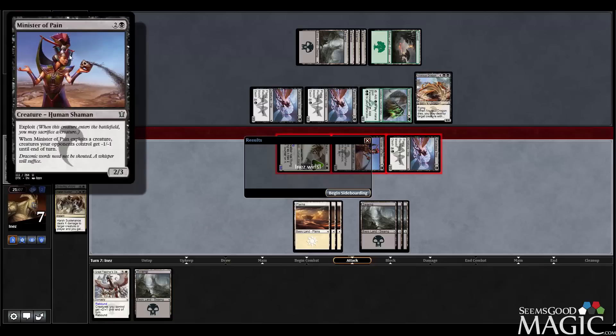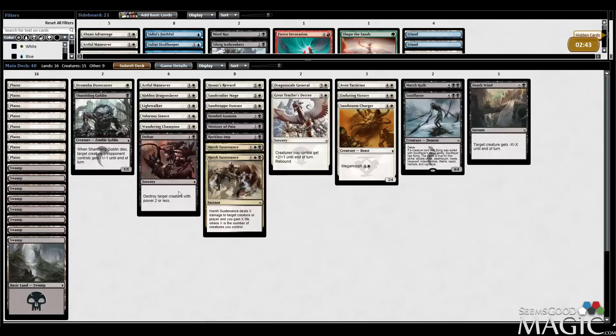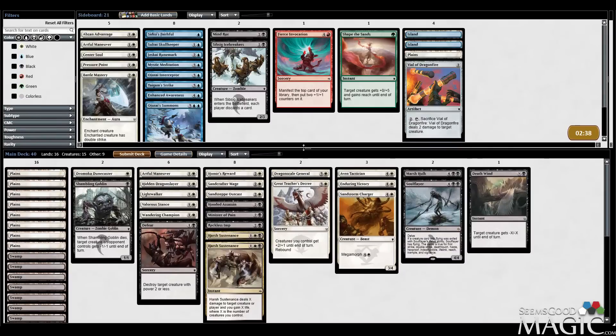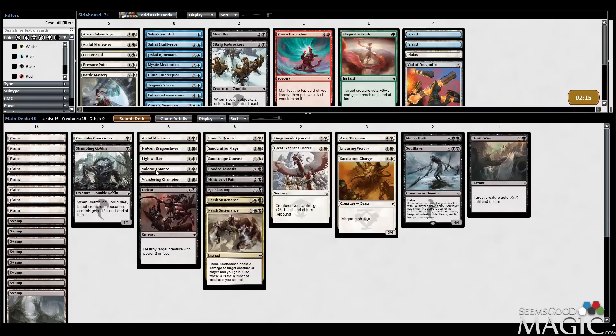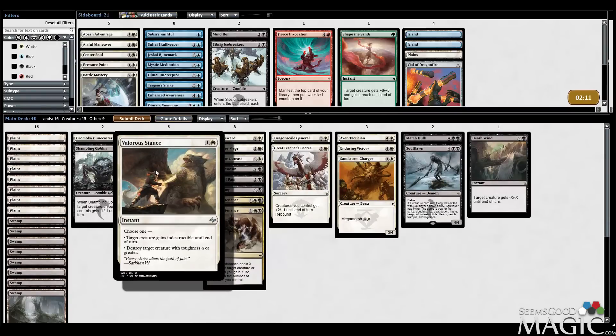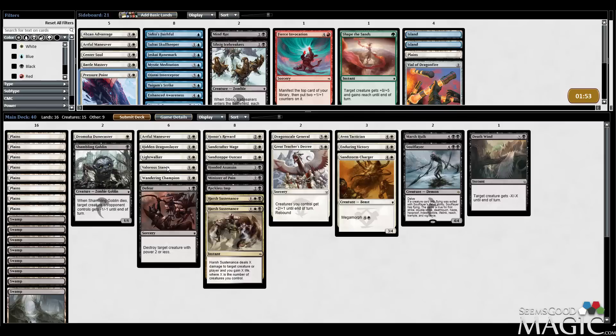Successful game one, but our opponent did mulligan. Minister of Pain seems like it's actually decent against us, to be honest. Typhoid Rats is a little bit of early defense, so this doesn't look like a walk in the park by any means. I don't know if we saw any spot removal from him, so I don't know if there's any incentive to bring in Temur Sabertooth. I think we want to stick to our combat tricks. Honor's Reward actually seems like it'd be really good because Harsh Sustenance life gain was definitely really good there. I don't think we've got any changes yet. Valorous Stance seems slightly worse because we didn't see any four-toughness guys — just some little beaters. I mean, we saw the Noxious Dragon, but do I really want to Valorous Stance a Noxious Dragon? That's some pretty good value for him. He could still have four-toughness guys, and if he has removal protection, I think we need to see more of his deck before we decide too many sideboard changes.